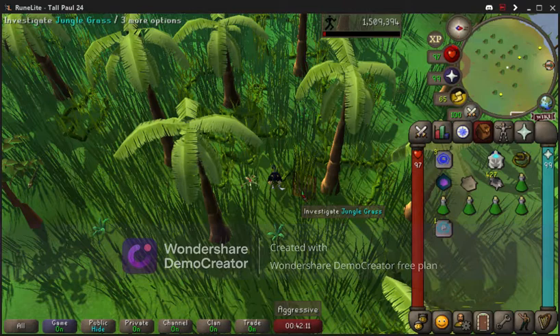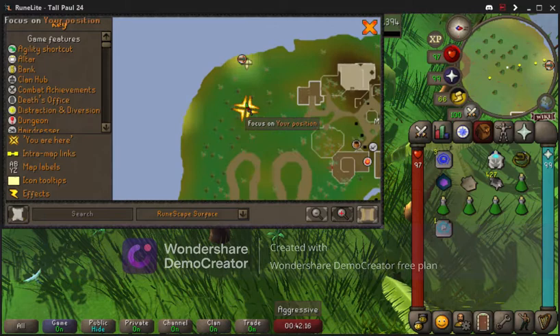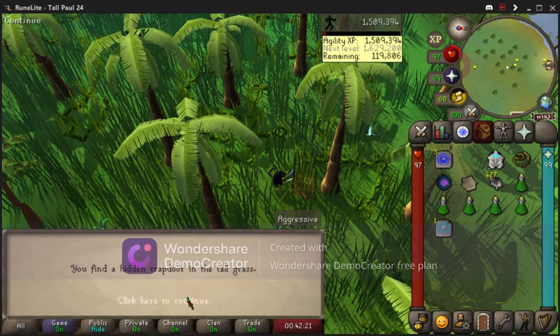When you teleport to Ape Atoll, make sure you run up the west ladder. Then you want to make your way through the gates and then make your way to this little spot right here, which will take you to the Maniacal Monkeys. First you're going to have to do an agility course to be able to get to them.